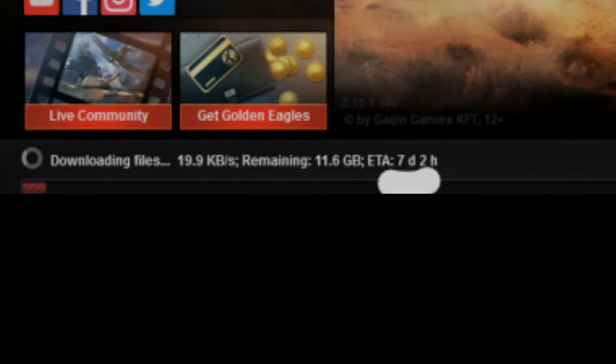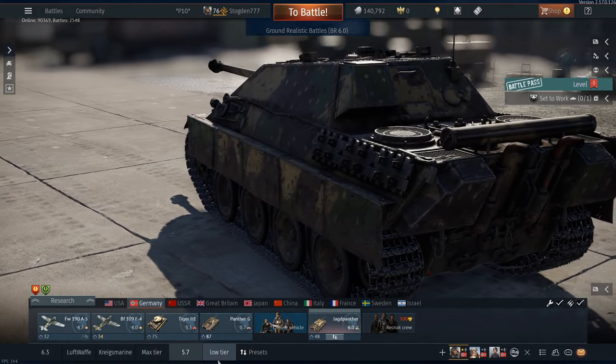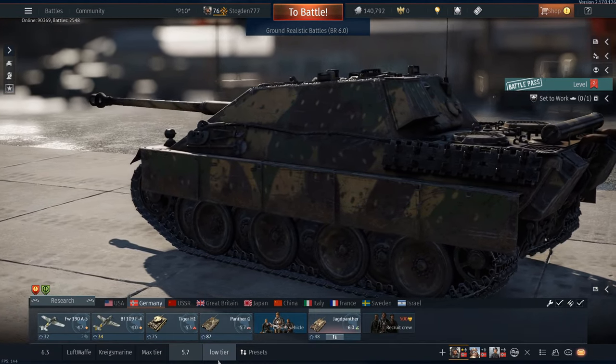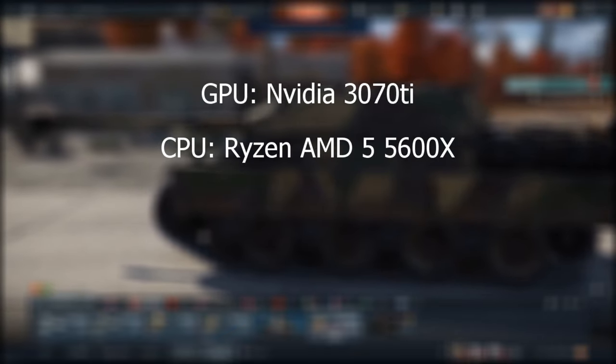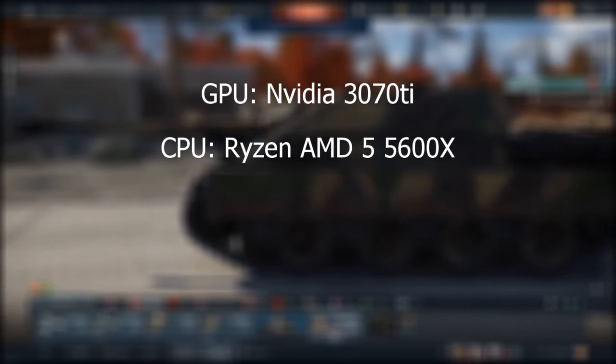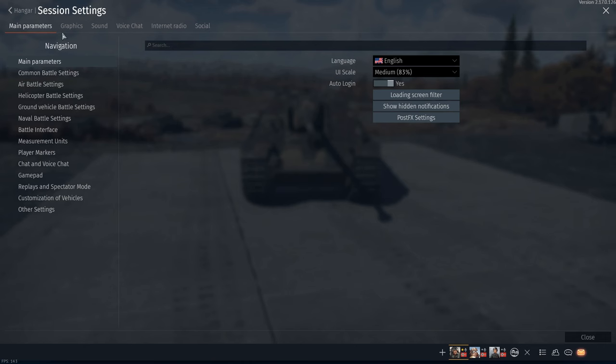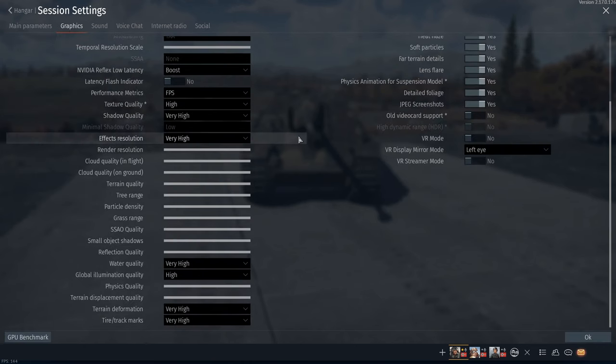Oh my god, bro. Oh hell no, man. So you're probably wondering which one's the best to use, and is there really a difference between all of them? The answer is really, eh. For this experiment, I'll be using an NVIDIA 3070 Ti, a Ryzen 5 5600X, and 32GB of RAM. This easily should allow me to run War Thunder at every max setting, as shown below.